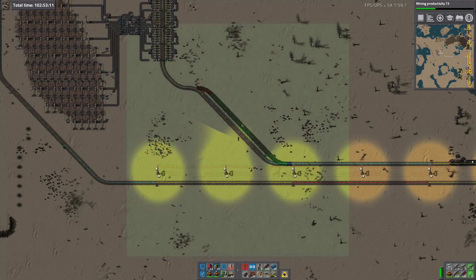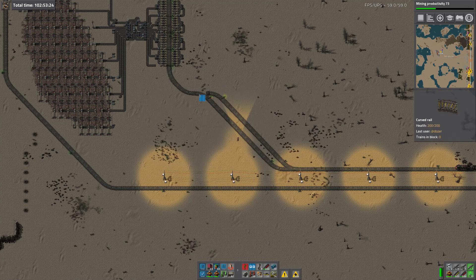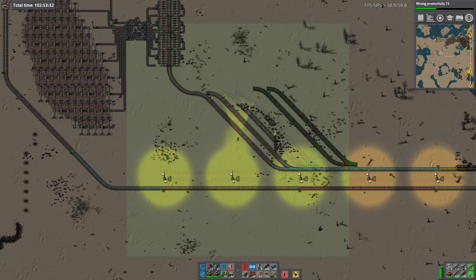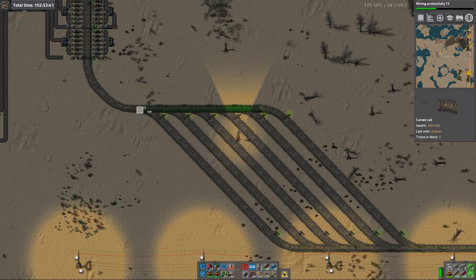So the plan is still to do the megabase build. It's just that actually keeping the base running while building it is turning out to be a challenge. Who'd have thought? I see why people do it in creative mode. That's four. That's six - so that's enough. Hopefully I'll never have the need to stack six trains here.